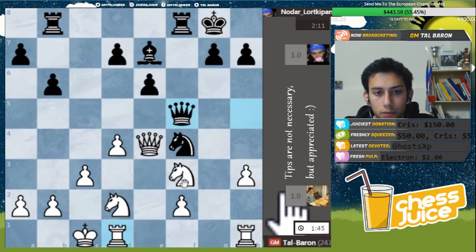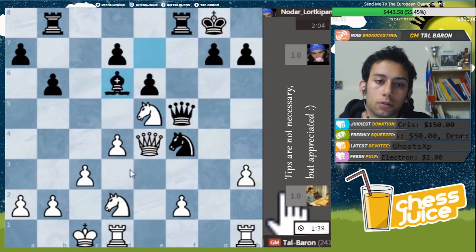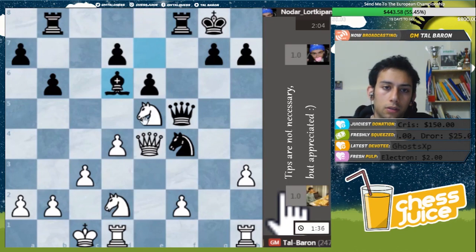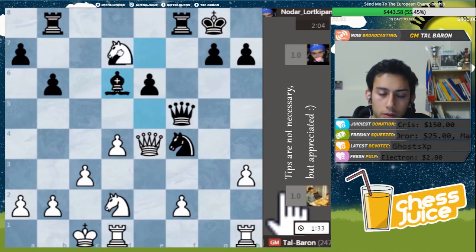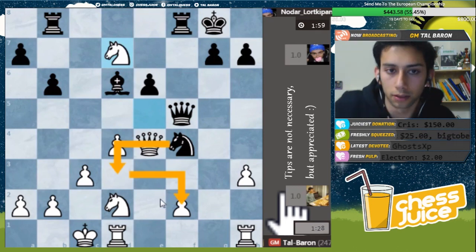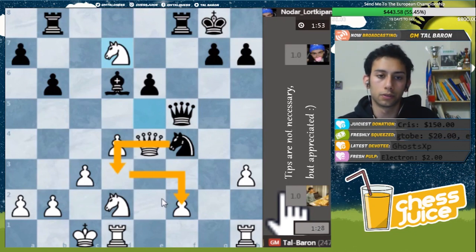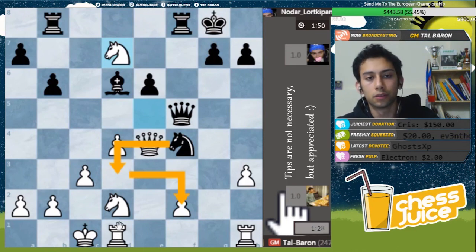No real threats that I can see from him - no big threats. So I will just develop my knight here with this idea of knight d7, also kind of protecting from knight d3 check. He allows it. I guess there are some tactics, but I don't think I have a better move than this one. He's gonna go knight d3 and knight takes f2. Without calculating, I will be at least equal from a material point of view, because I'm taking first. I don't think I can complain.